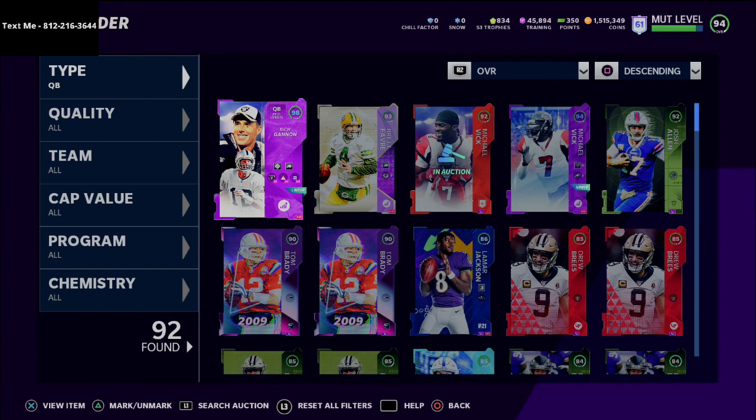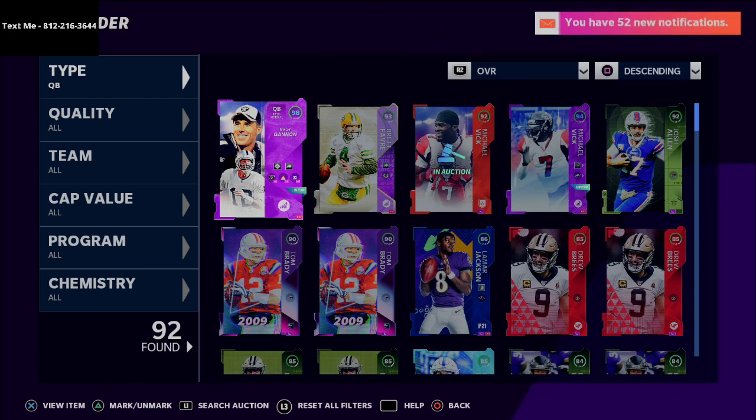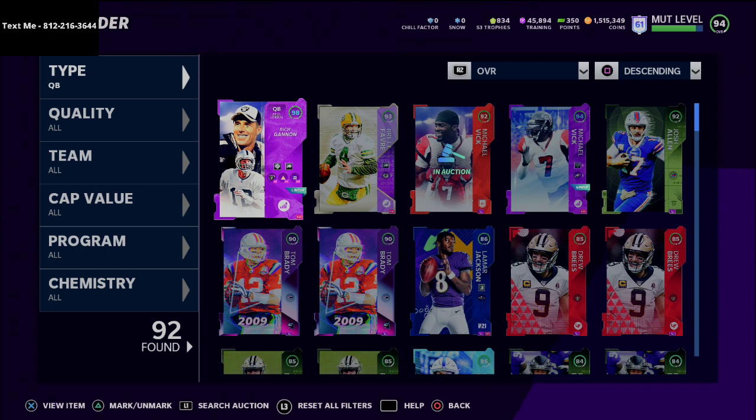You might see at the top left corner of your screen a cell phone number — that's my personal cell phone number: 812-216-3644. Just shoot me a text anytime. We love to send you this playlist we've built which currently has nine schemes broken down in it. We've covered the single back trio, gun bunch, big nickel over G, gun cluster, big nickel over G run defense, gun slot offset, gun split close, I formation offset, and trips pats.